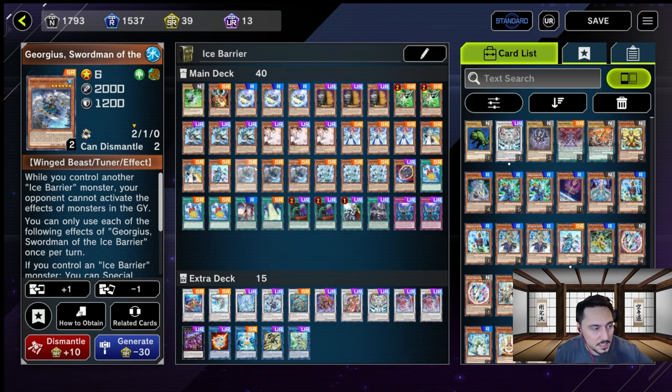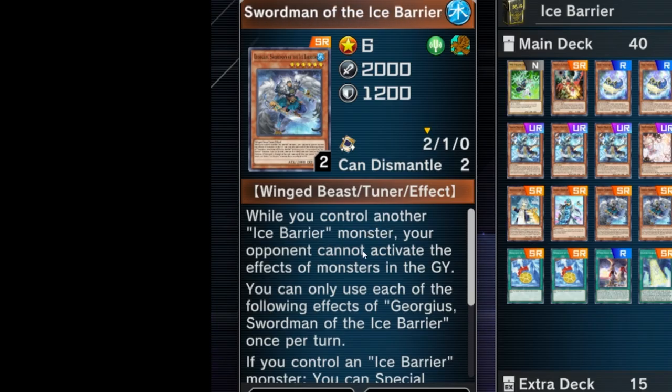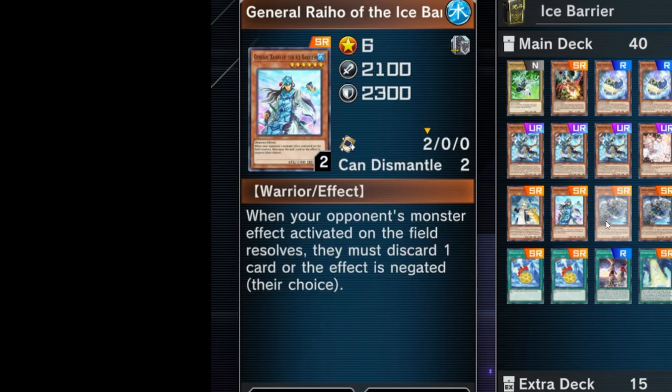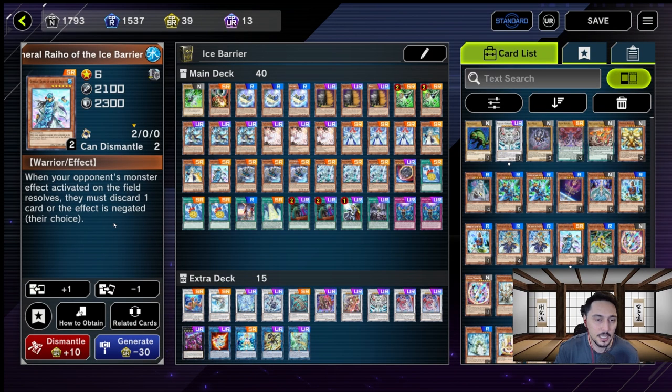Gorgeous — we're going to call him Gorgeous for the remainder of this video — while you control another Ice Barrier monster, your opponent cannot activate the effects of their monsters in the graveyard. Speaker — while you control another Ice Barrier monster, defense position monsters your opponent controls cannot change their battle position. General Raiho: when your opponent's monster effect activated on the field resolves, they must discard one card or the effect is negated. So they either lose a card or they don't activate that effect. Brilliant.